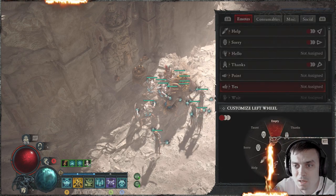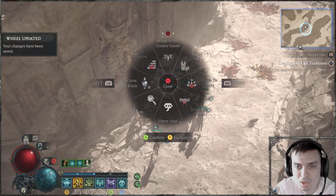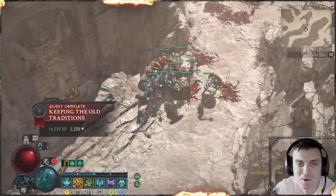Go to customize, assign 'Yes' wherever you want to assign it, save the changes, go back to the wheel, assign 'Yes' — boom, done. Pick up the chest. You're welcome.